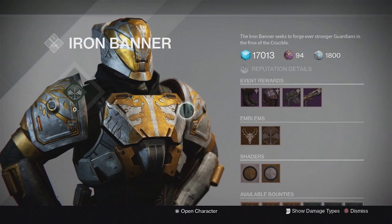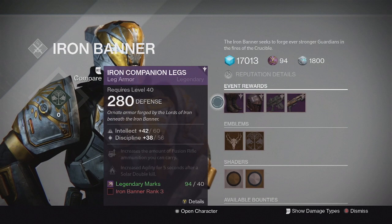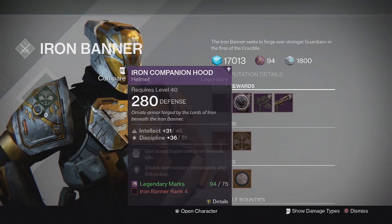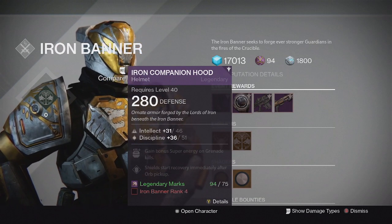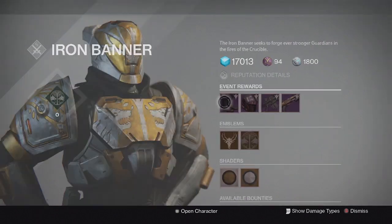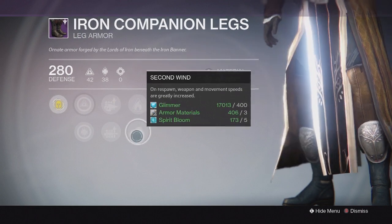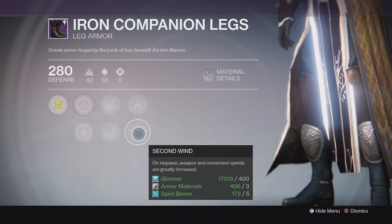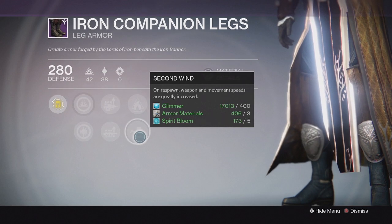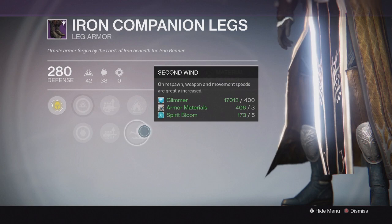Here's his inventory at this time. For the armor pieces, he's selling the boots and the helmet. I'm really excited for the helmet because I didn't get a single helmet out of my rank five packages on the last Iron Banner. For the boots, I already have some, but they do have specific perks for crucible — like this one that says second wind on respawn: weapon and movement speeds are greatly increased.